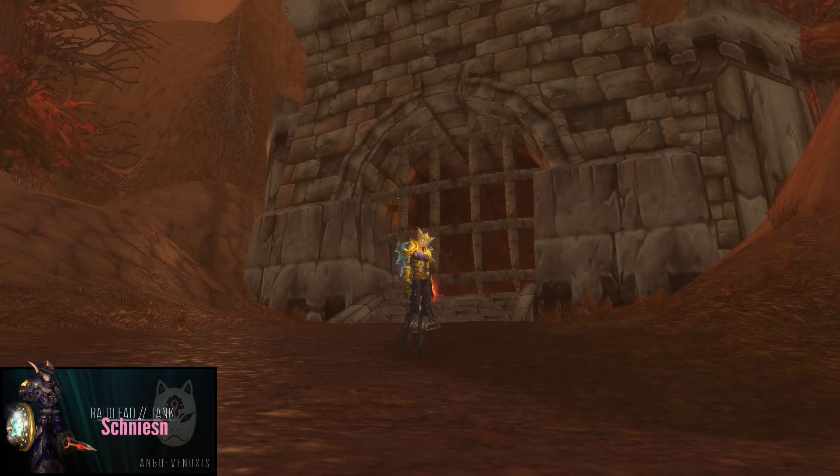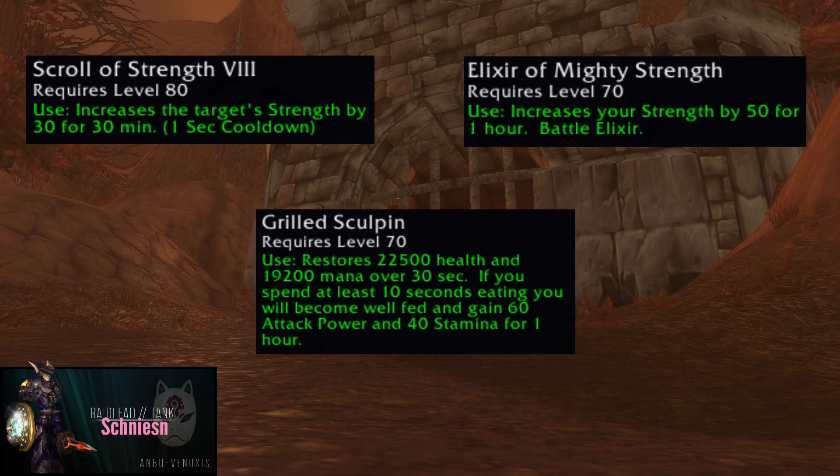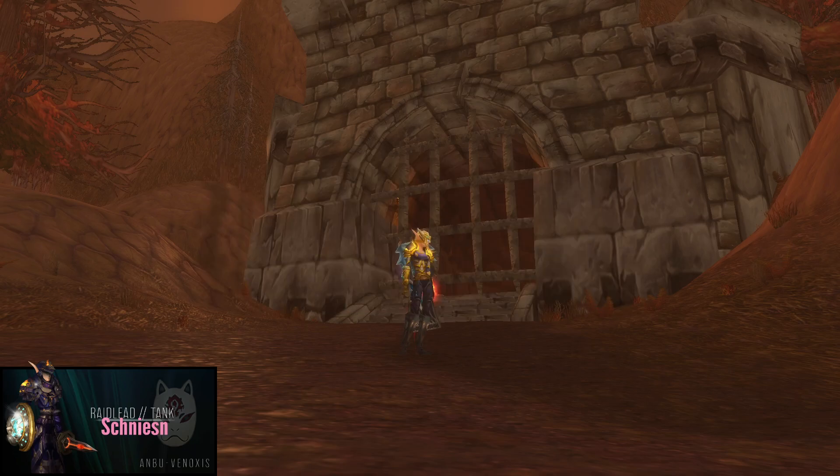For minor glyphs I go with Glyph of Sense Undead and the other two are completely optional. We don't need any buffs but I would recommend them. Scroll of Strength, Flask of Mighty Strength, or some Strength or Attack Power buff food is super cheap and speeds up the pulls. If you are an engineer, use Saronite bombs — they are cheap and speed things up quite a bit. It improves your gold per hour but like I said it's not needed.